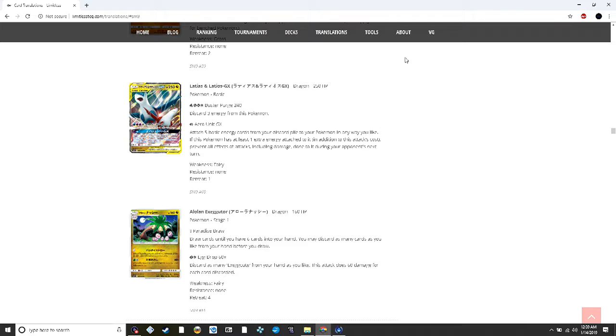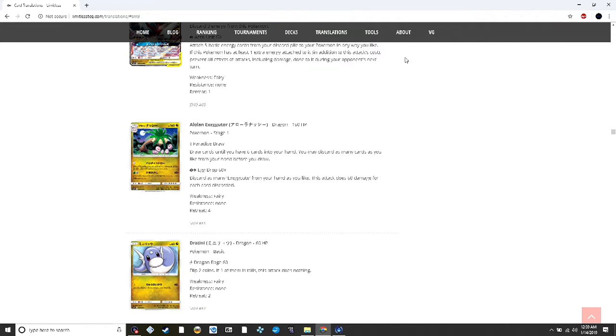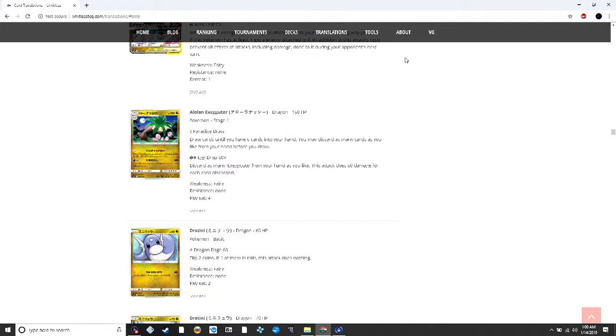Alolan Exeggutor looks pretty interesting. For free you can draw until you have six in your hand and discard as many cards as you like before drawing — great if you have a dead hand. The second attack for a grass and colorless (fulfilled by Double Dragon Energy in Expanded) lets you discard as many Exeggcute from your hand as you like and does 60 damage for each card discarded. This combos with the Propagation Exeggcute from Plasma Freeze, letting you do 140 damage every turn. Exeggcute is another card people have their eye on the Ban Hammer for.